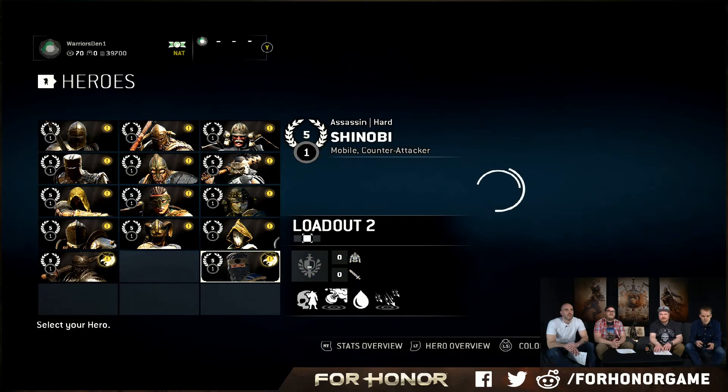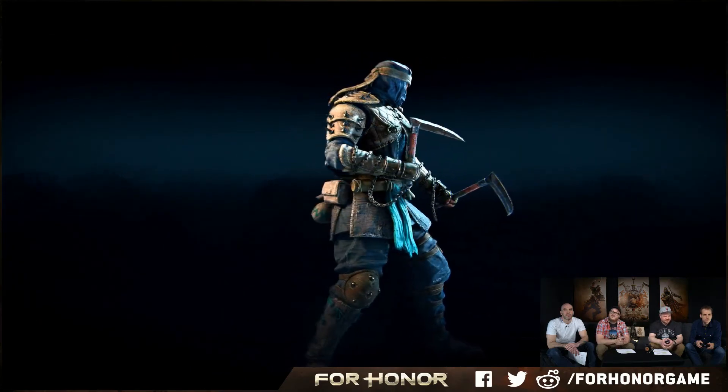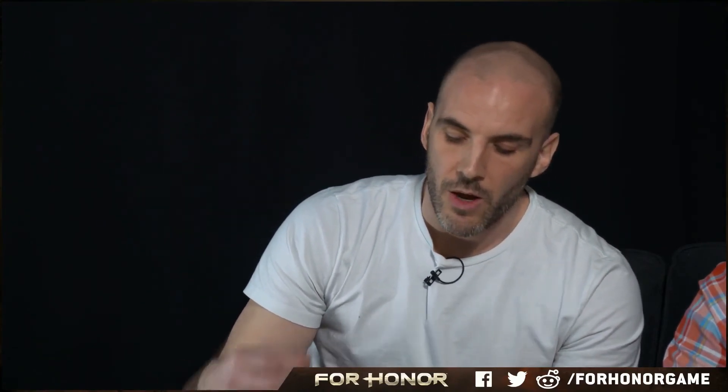Anyway, so that's the Centurion. With the Shinobi, that's the default — the basic one. Still pretty badass. We actually gave the ability for the Raider to cancel any heavy attack, Raider's Fury, Zone Attack, into Standing Tap. So now you're going to be able to bait with many more attacks to Standing Tap with the Raider. You're also going to be able to cancel that unblockable attack with the Standing Tap. And also, Stampede Charge now drains enemy stamina while the Raider is running.